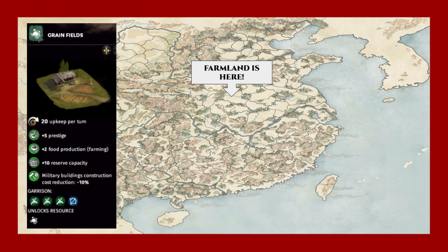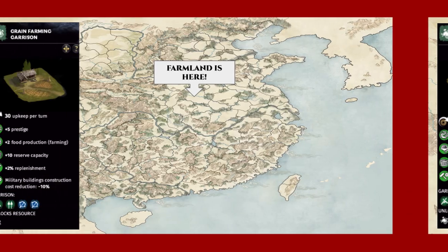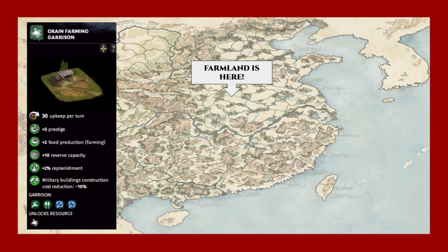The farmland belongs to one of the two faction unique building chains for Cao Cao. As Cao Cao, you can forgo the typical grain field upgrades and instead build a separate grain farming garrison chain. The major changes between the two are a higher upgrade cost, slightly lower food production, and an increased replenishment. The garrison building chain can also provide arrow tower defense for battle maps.